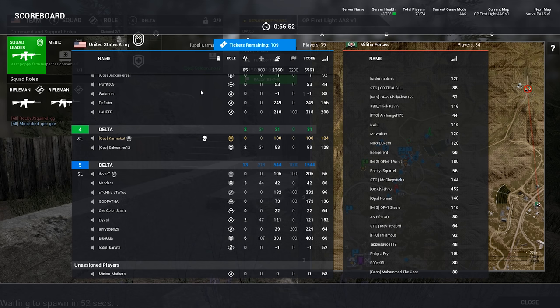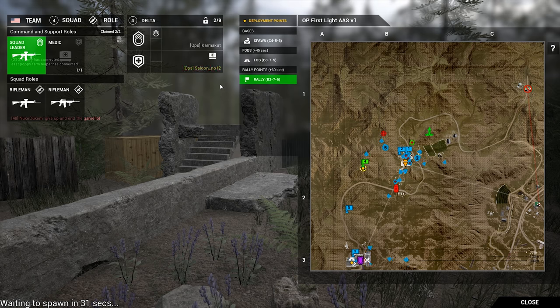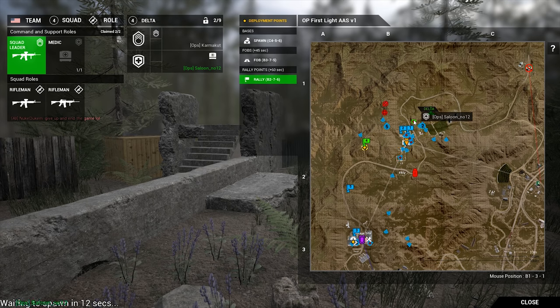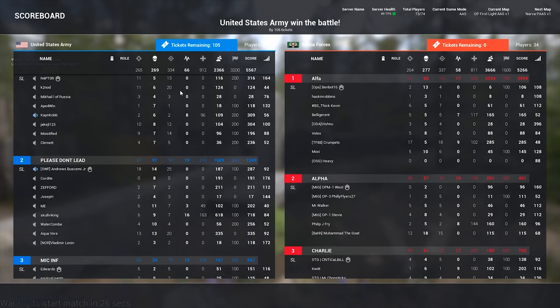It's important to try other classes not so you can be a god at all of them, but so you know the capabilities - and when facing someone with that kit, you know what they can do. Squad is 99% knowledge, whether it's communicating or anything else. If you are in the right place at the right time, communicating effectively, working as a team, and taking the initiative - you'll beat out brand new players who are CS:GO gods, because you'll just be in the right place.